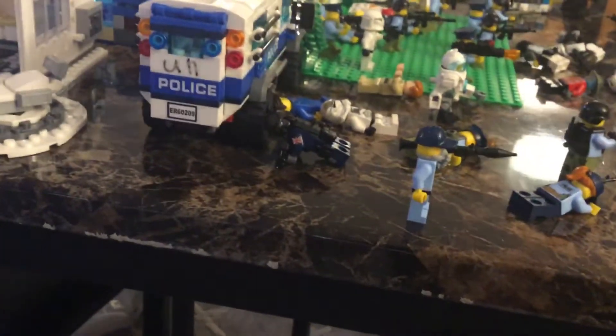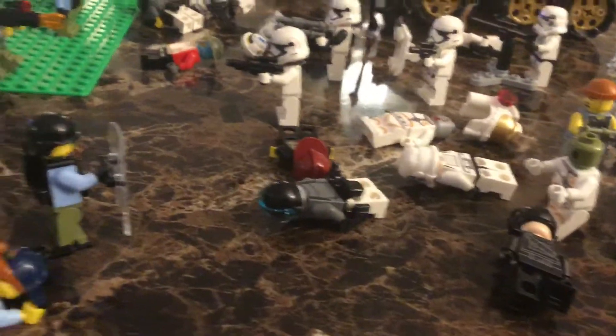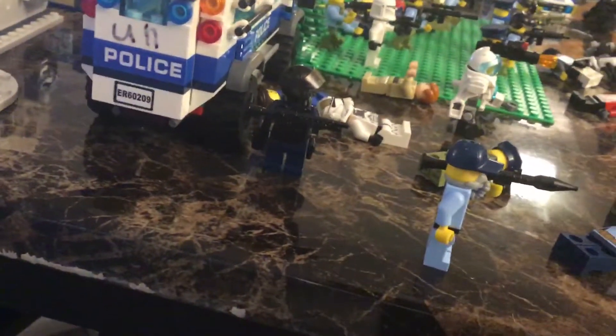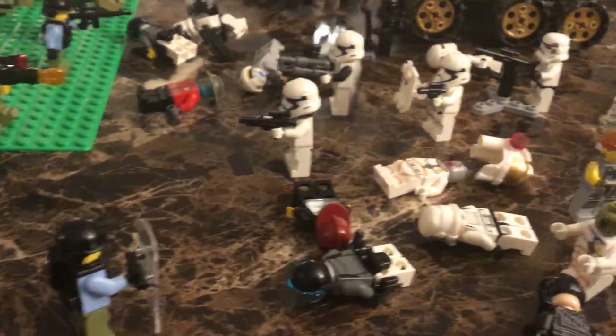Okay guys, so here is my Lego City Zombie Star Wars Dwarf. First we have this SWAT guy that has a SWAT shield and he's about to use it to block from one of these troopers that are shooting. Here we have this guy with a dark blue suit and he has a helmet and a vest and he has a shotgun. Here we have a SWAT robot, he's about to go after that first order trooper. Here we have this guy that has a grenade launcher and he's about to shoot this Star Wars vehicle.